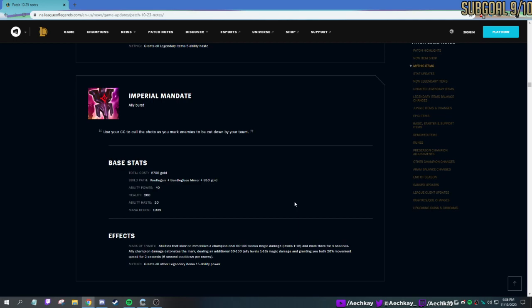Imperial Mandate — they changed the icon. Originally it looked kind of like a Leona shield. Essentially, abilities that slow or immobilize do bonus damage and mark them. Allies can detonate the mark for bonus damage, and it gives movement speed to both people involved. It's sort of like Leona passive where they can do damage and it does extra. It's more AP focused, so maybe you'll see it on Zyra, Lux, Vel'Koz, maybe Xerath support. I think Zyra locks someone down — yikes.